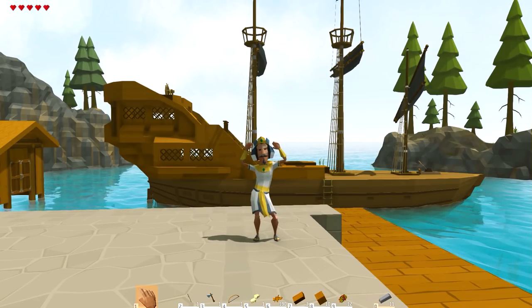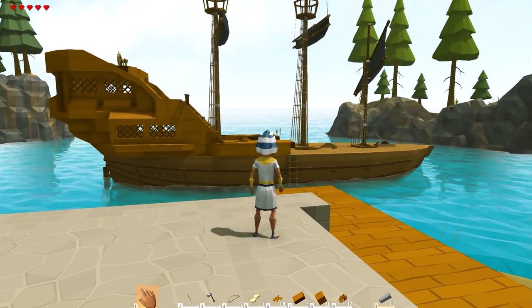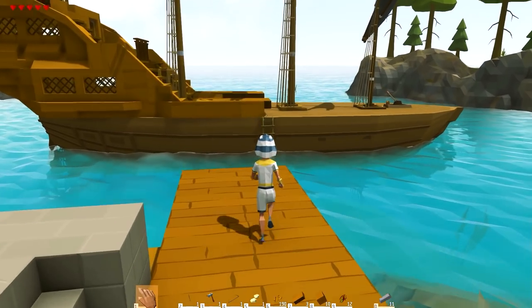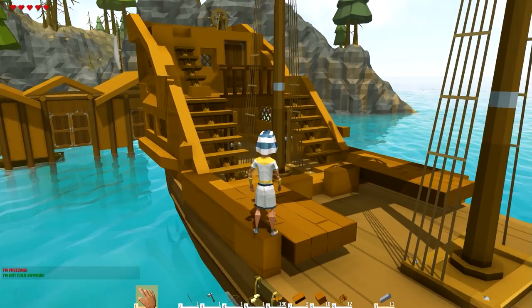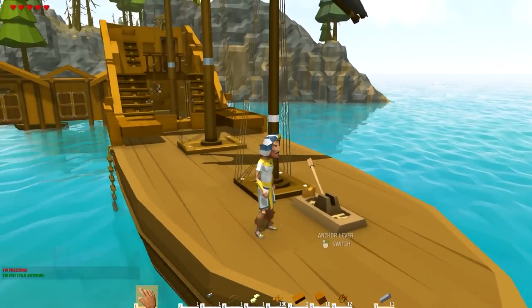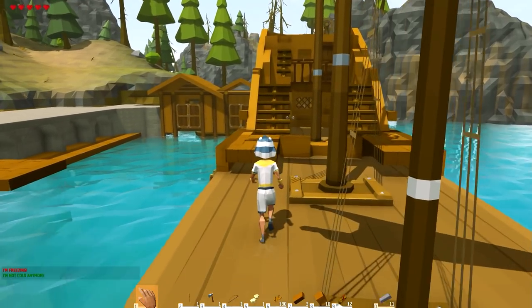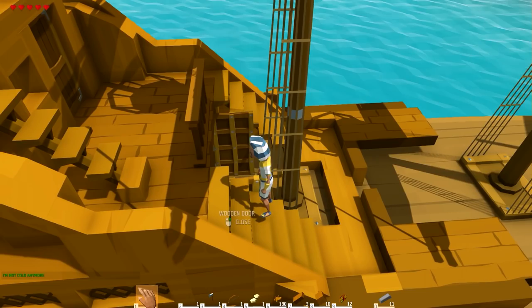So in the previous episode we started a pirate ship. The Black Earl is forming, is shaping in front of our eyes. I did some stuff off camera in between episodes and I'm kind of like, if I would have done this differently — like if this was episode one of the pirate ship, I would have done it differently. But it is what it is, so there's compromises.